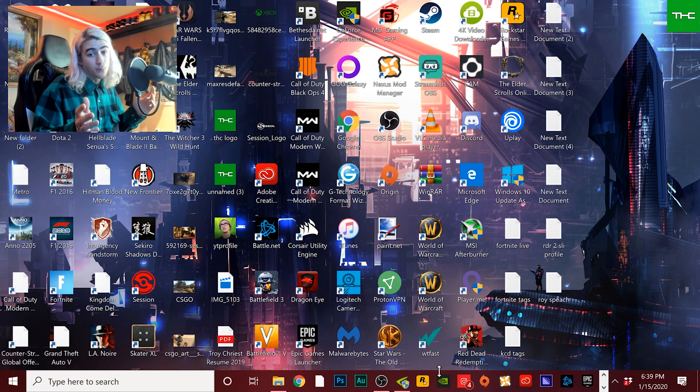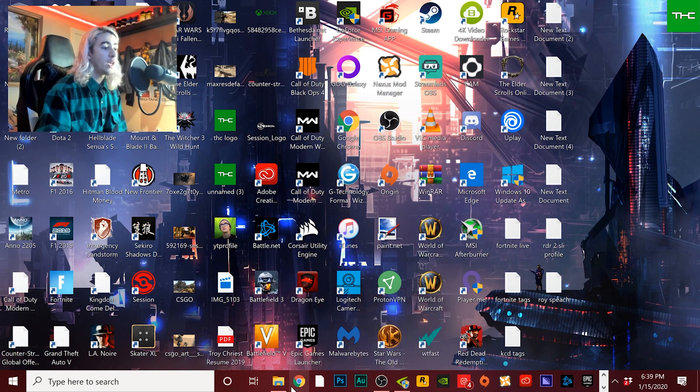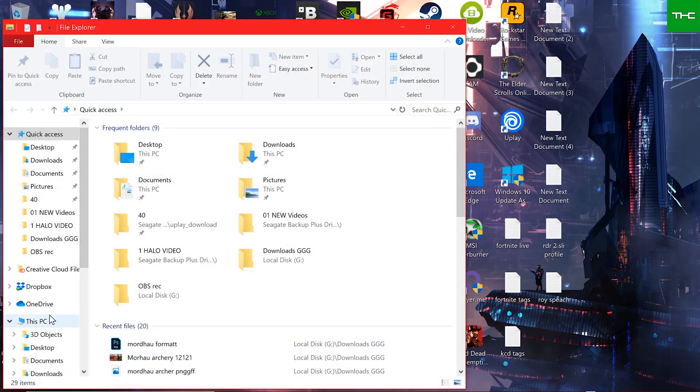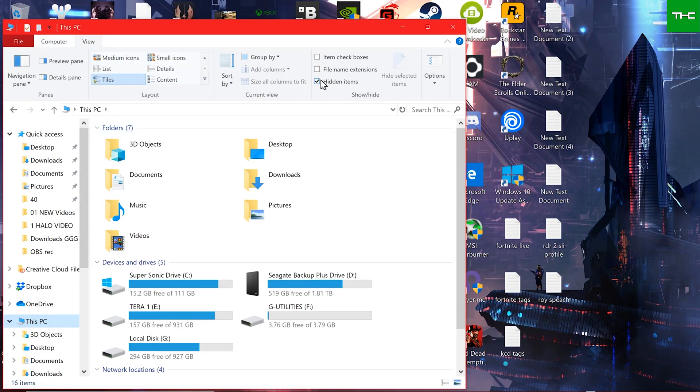Step two: after you have installed NVIDIA Profile Inspector, I recommend you pin it to your taskbar. Then we're going to go to File Explorer — basically type 'This PC' or 'Computer.' Then we're going to come up here and click on View Settings. We're going to need Hidden Items enabled, so click that button right here.